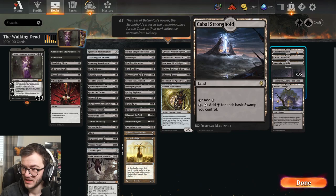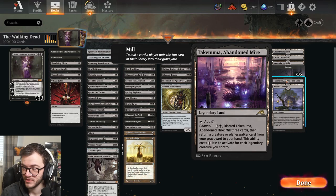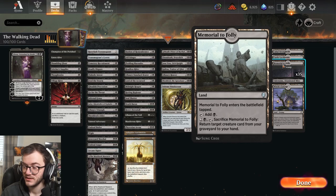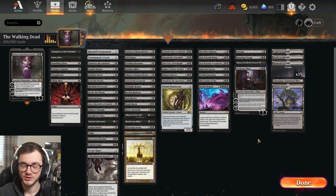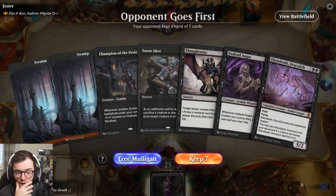We've got Professor Onyx for another Liliana effect. Our land base has 35 swamps, Witch's Cottage and Abandoned Mire to bring back creatures, Castle Locthwain for card draw, Memorial to Folly for recursion, and Cabal Stronghold because with so many swamps it can generate a ton of mana. If you want to give this deck a try, the decklist is in the description. Let's play some games and see how well this deck does - let's kill them with an army of zombies!